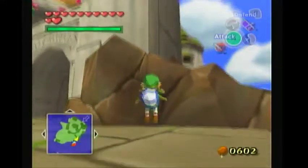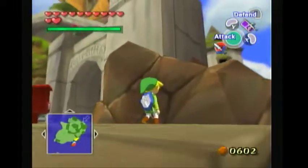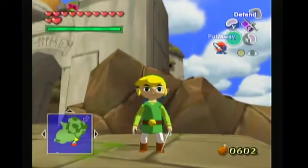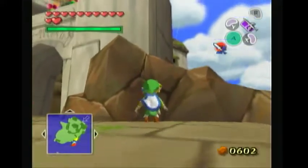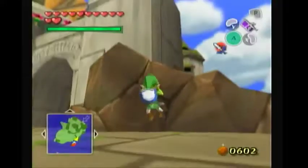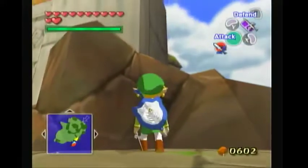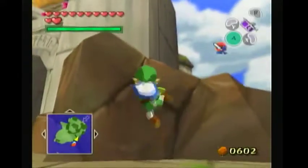I have a specific way I time that. Some people like to mash the Wind Waker button when they're climbing, but I like to do it right about when he's just about to pull up all the way — I pull out the Wind Waker. That should give you it almost every time.